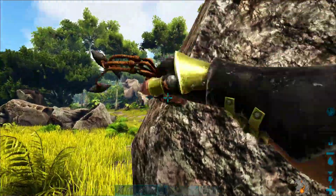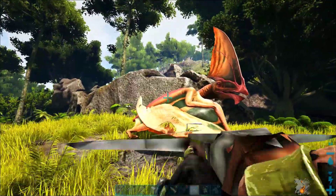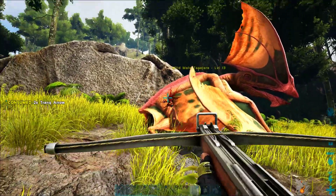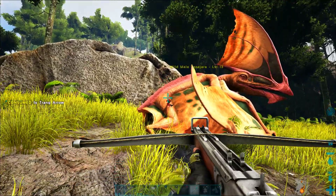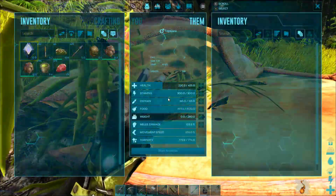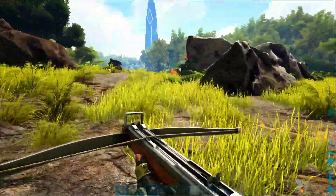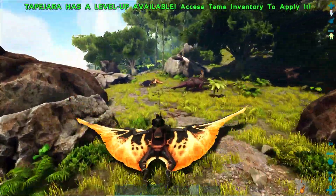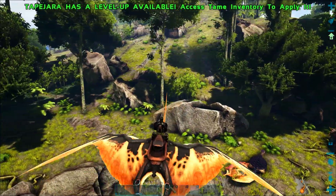I've pulled out my bola and I've got it ready, but I want to be real careful. He's freaking out, but I just barely hit him. Normally you want to wait until he's facing the opposite way and walking away from you. As long as he's not facing you, you can get reasonably close, but be ready to throw that bola as soon as he starts to take off. We got him down! I'm going to drop some meat in his inventory and immediately run off to get some prime meat, because prime meat will tame him faster and result in a much higher level when taming finishes.